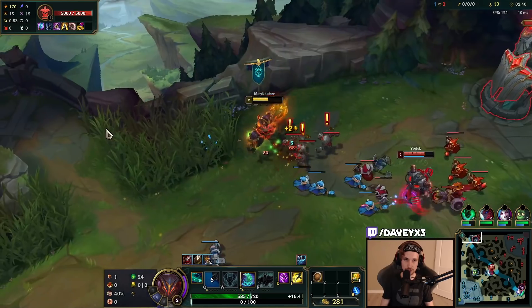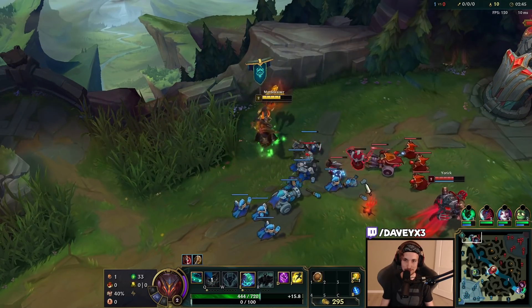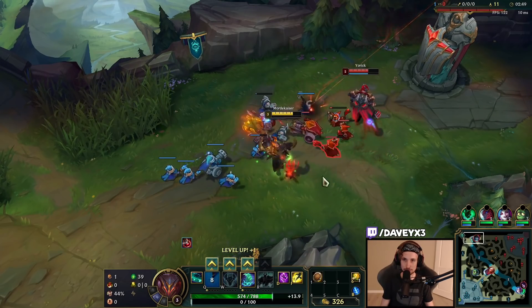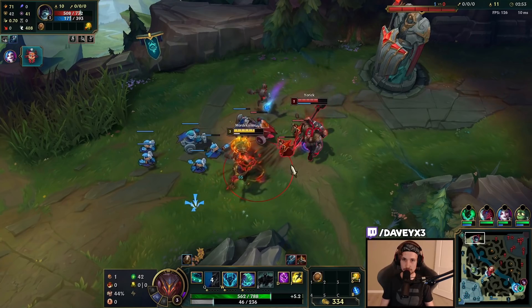As you can see, Yorick is going to do a lot of damage because I've got the wrong bonus stats against him, so we're going to have to be very careful. Literally, we get hit once and yeah — like that.